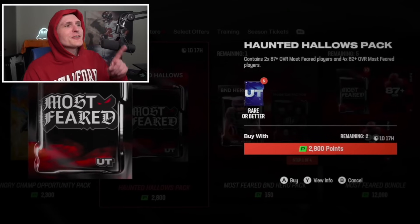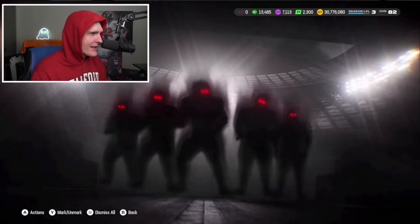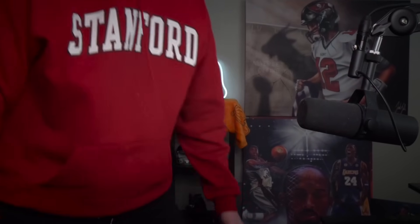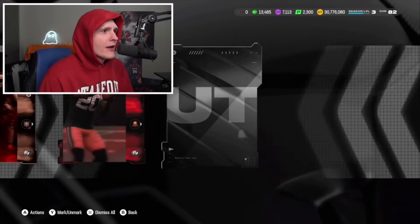The Haunted Hollows pack contains 287 plus Most Feared players and 482 plus Most Feared players, so we're gonna get some good animations. That's a fast animation - Devon Hamilton, Marquise Bell, Christian Fulton. Oh, that has to be a good one - so slow. 90 Antonio Gates! Let's go baby! We ain't even done with the pack yet and we're already pulling the heat. I'm kind of scared because it's Most Feared, but I'm mostly scared of my pack pulling powers.